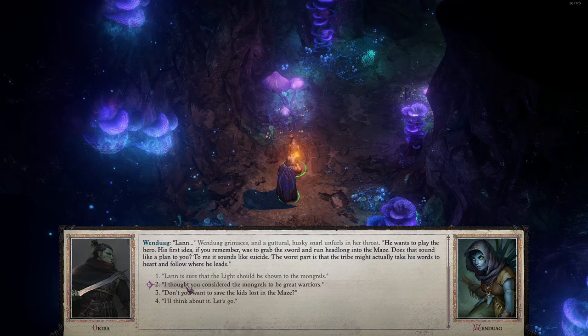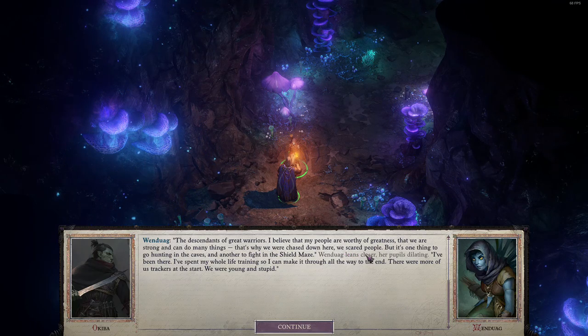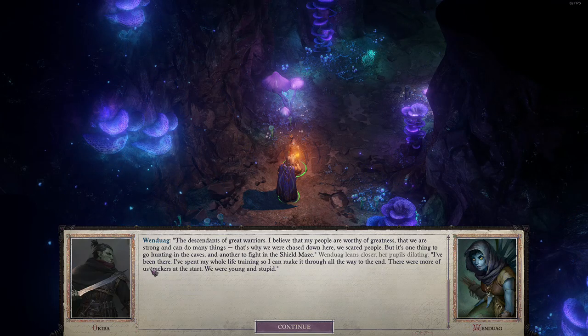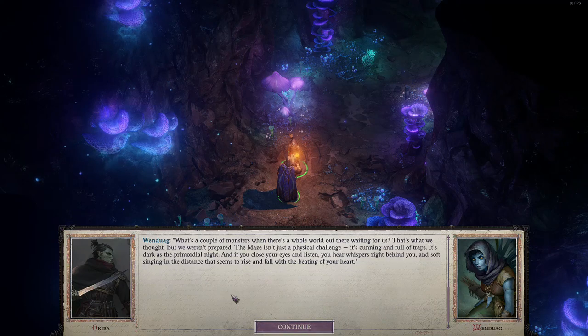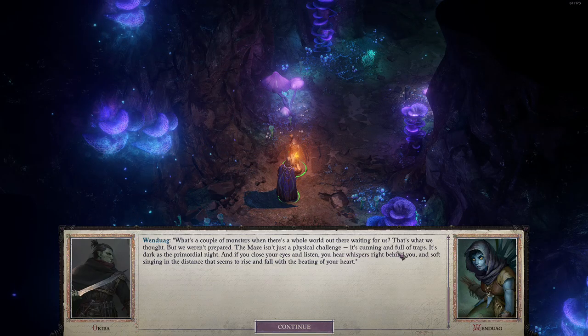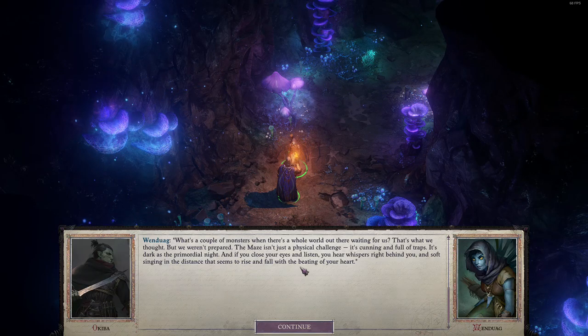'I thought you considered the mongrels to be great warriors.' 'The descendants of great warriors. I believe that my people are worthy of greatness, but we are strong and can do many things — that's why we were chased down here. We scared people. But it's one thing to go hunting in the caves and another to fight in the shield maze.' Wendwig leans closer, her pupils dilating. 'I've been there. I've spent my whole life training so I can make it through all the way to the end. There were more of us — trackers at the start. We were young and stupid. The maze isn't just a physical challenge. It's cunning and full of traps. It's dark as the primordial night, and if you close your eyes and listen, you hear whispers right behind you and song singing in the distance that seems to rise and fall with the beating of your heart.'